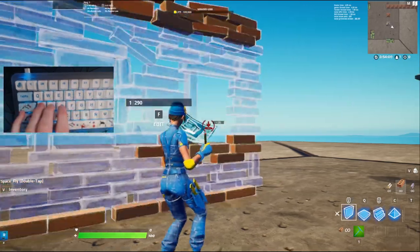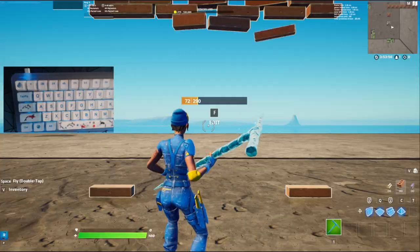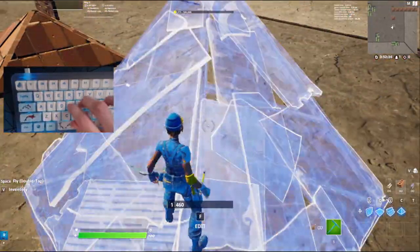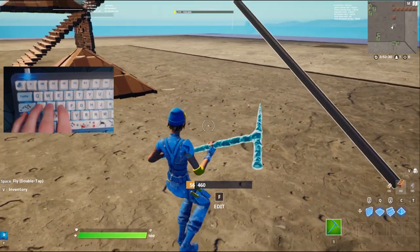You guys are also able to make walls go invisible, like this one right here — there's literally a wall being built and it's invisible. You guys can also make cones go invisible just like this one right here. As you can see, we just made a cone go invisible. This is so good. So without further ado, let's go ahead and get onto the keyboard settings.